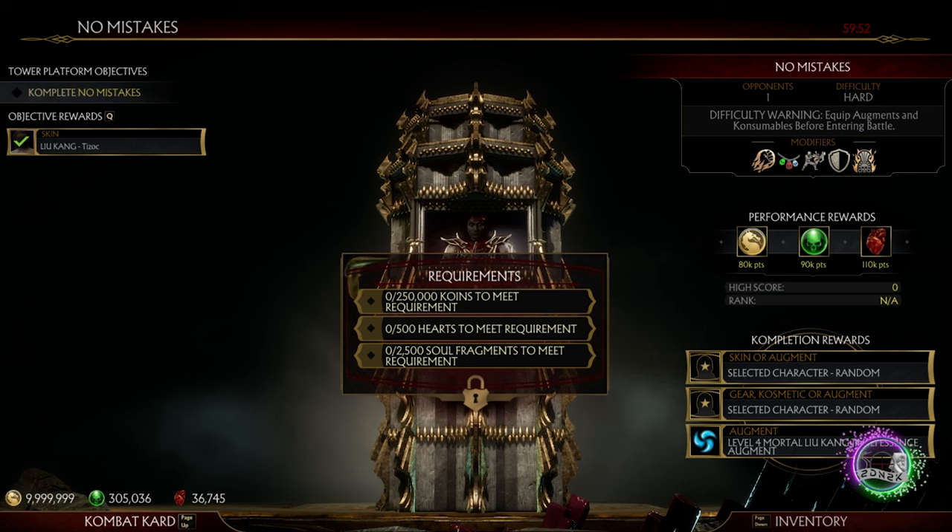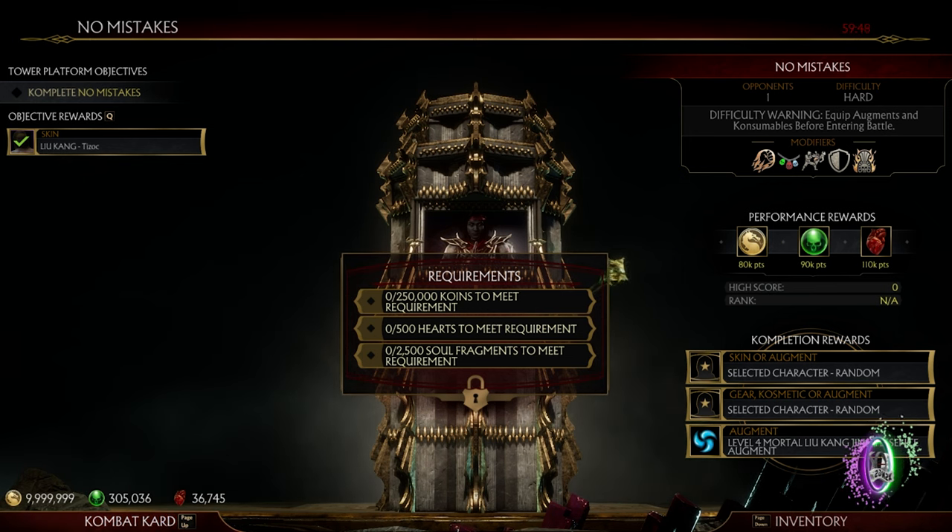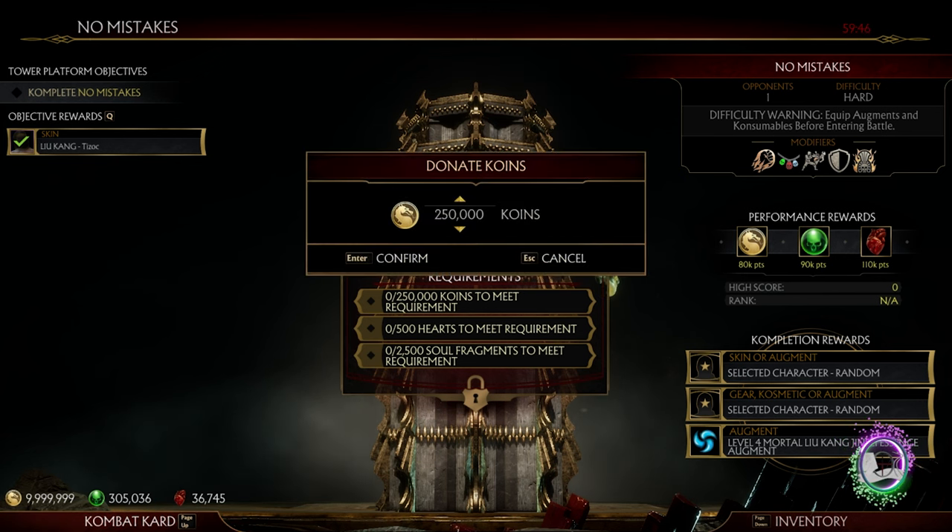The tower has some of the most expensive requirements in the game, so you need to be prepared to spend. You need 250,000 coins, 500 hearts, and 2,500 souls.